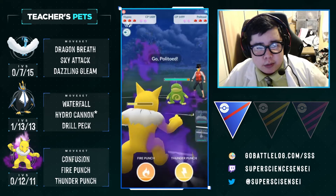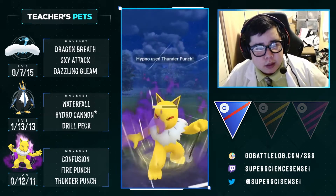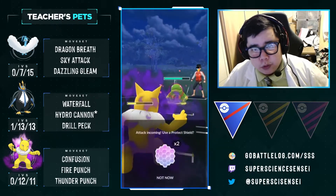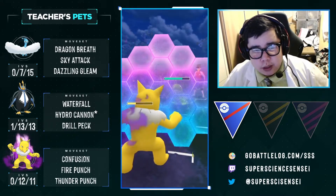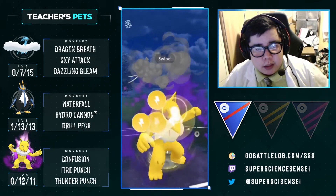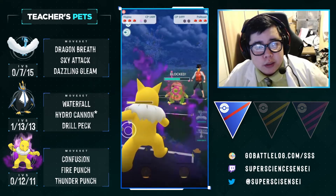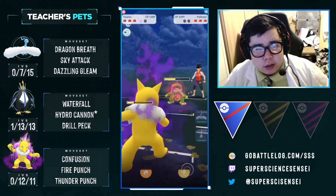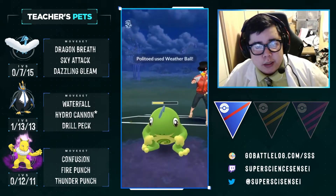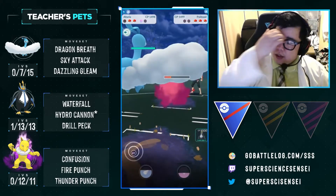They throw in their Politoed — and we throw this super-effective Thunder Punch to threaten its life. They shield, and it's not Shadow — that's perfectly fine. Because they already have a Lapras, we're going to assume the Politoed probably has Earthquake, not Blizzard, since they already have Ice damage from Lapras. We throw a second Thunder Punch, trying to get the other shield or put it in critical range. They invest both shields onto the Politoed — that puts us in a pretty good spot. We just let the Politoed farm and die. We'll assume it doesn't have Blizzard and just farm.